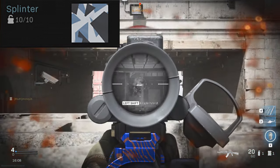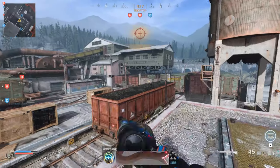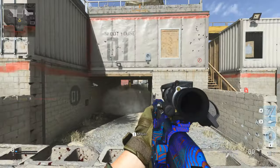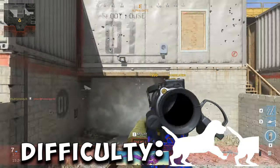For the Splinter camo, you're gonna need 100 long shot kills. This one kinda sucks if you're a Shoot House/Shipment player, but you can use a longer range optic and longer barrel to up your damage range. Smoke grenades and thermals are what I chose. Difficulty: bitch and a half.